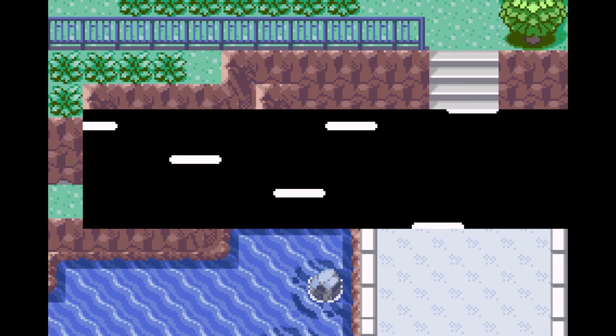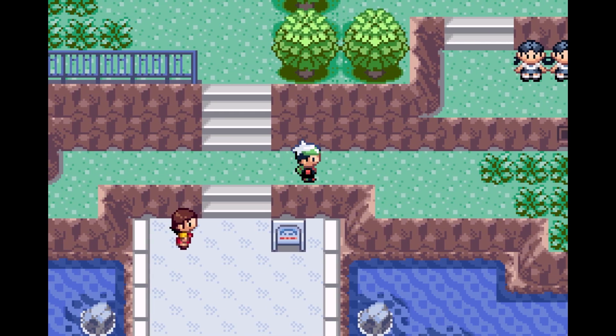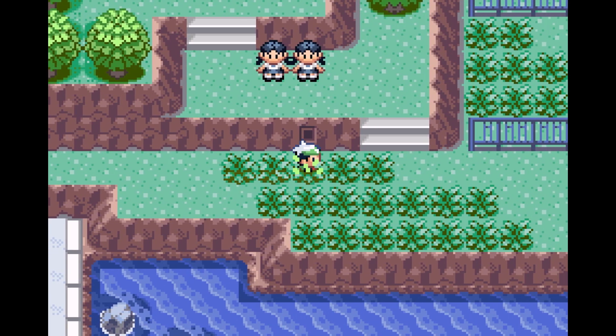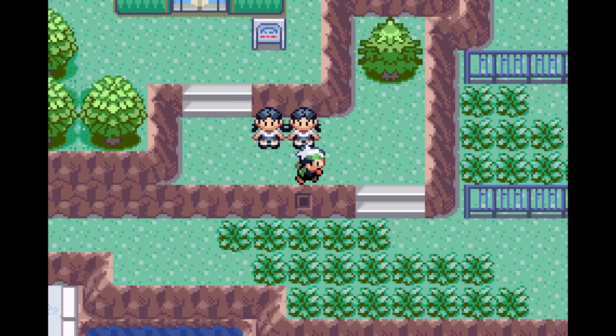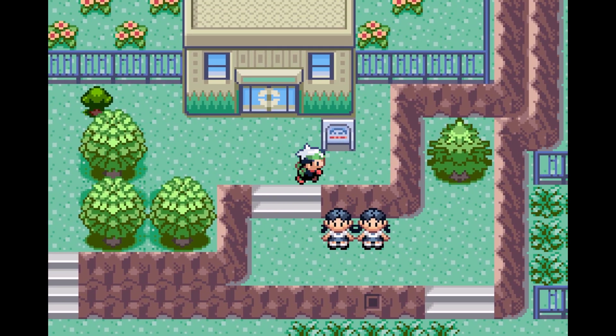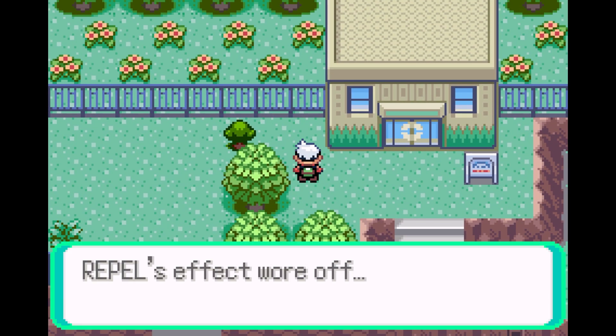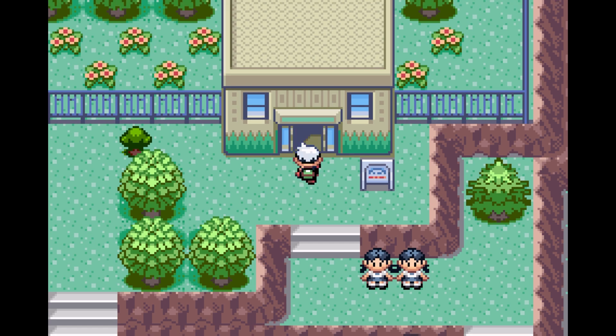But now let's actually carry on. We couldn't do it last time because we didn't have the Pokeblock case, but now let's actually go and check out the Safari Zone. Also, I just realised I think I've still got a Max Repel on. Probably best if I just quickly run around. I put on a Max Repel to run through the grass at the end of the last session. The last thing we want is to go to the Safari Zone and waste several steps, only to find that I'm not going to encounter any Pokemon because I'm wearing a Repel.